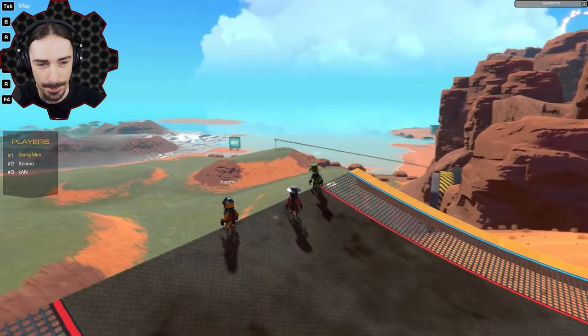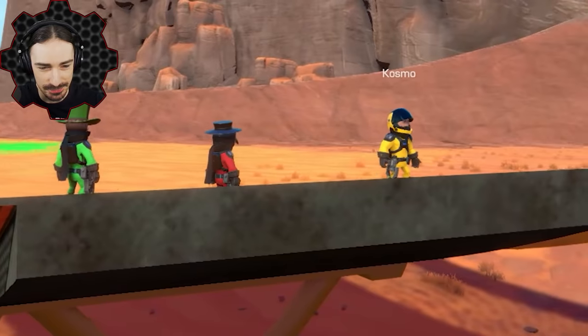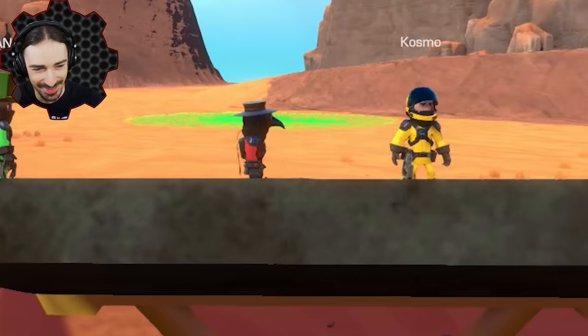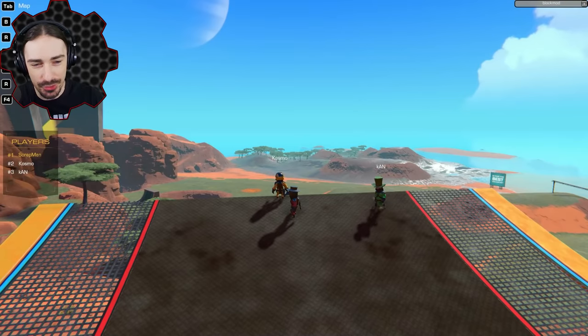The jump is twitching out — the textures are like every time you move it stops for a bit, and then when you move your camera it's just like jello and it jiggles. Anyway, that's this whole jump.